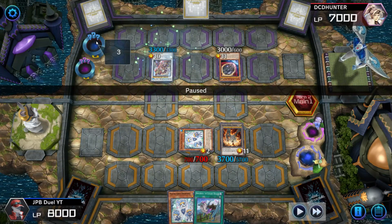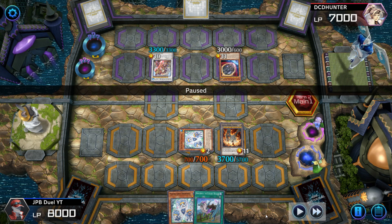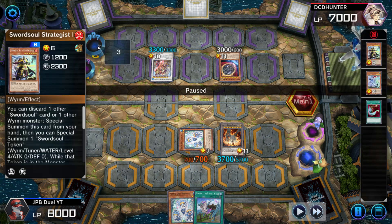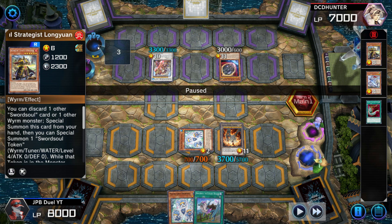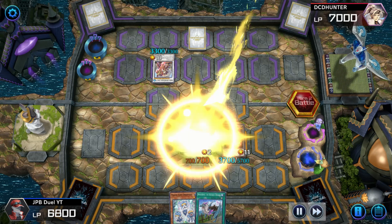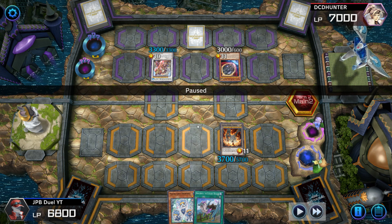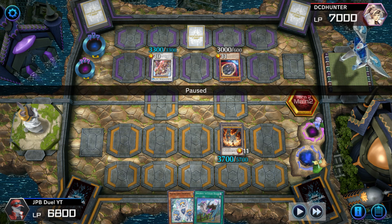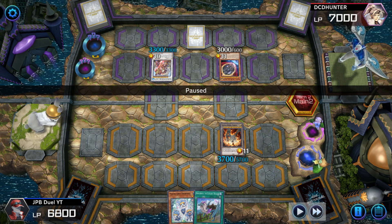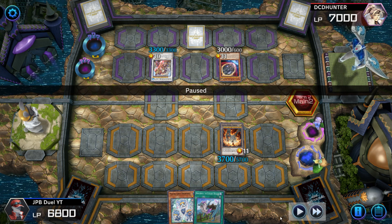My opponent goes into activating Longyan, discarding a Taya from his hand, and then goes into the Sword Soul Sovereign. Taya doesn't have anything in the Graveyard to banish, so he probably didn't have another card in his hand — this was pretty much his only play. He puts the Sovereign on the field, burns me for 1.2K, and can only kill my Dropsies on the field. He cannot kill the Nib token — it's at 3700 and Sovereign is not immune to destruction through battle. It can only banish a card if it's getting destroyed through a card effect. Pretty bad play for my opponent, but likely the best he could do.